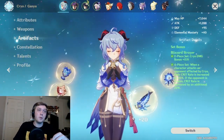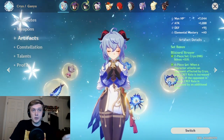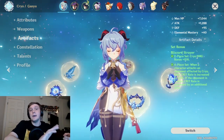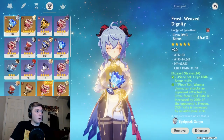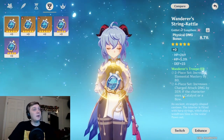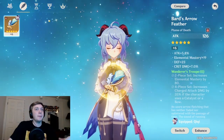Now let's talk about the artifacts you want to put on Ganyu, which is pretty much the biggest factor in getting those huge numbers. As far as set bonuses go, I'm currently running a four-piece Blizzard Strayer set, which increases your crit rate by 20% when enemies are affected by cryo - which is pretty much all the time on Ganyu - and an additional 20% crit rate if the opponent is frozen. The other option I'm working on is Wanderer's Troupe: the four-piece bonus increases charged attack damage by 35%, and I've heard it increases the bloom damage as well, which is really big.